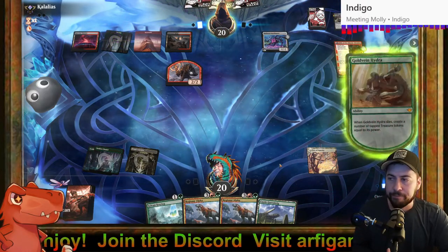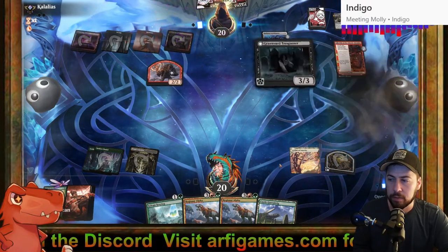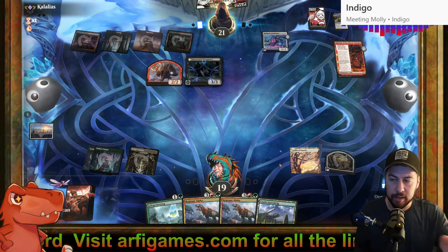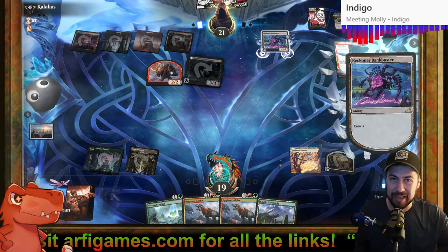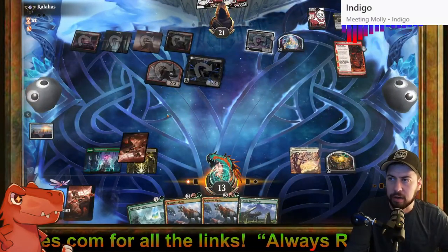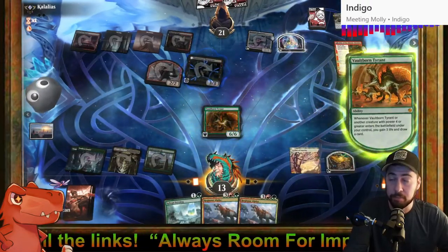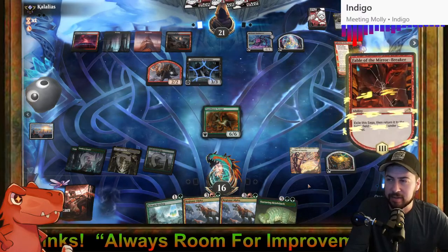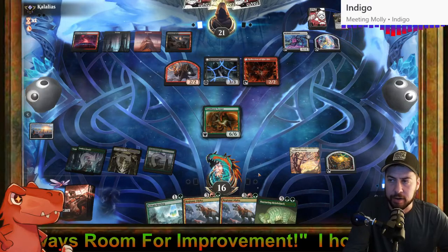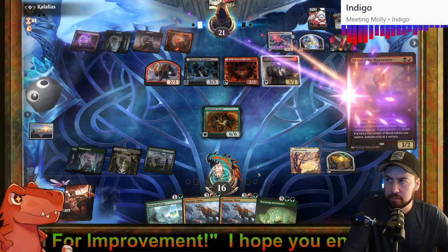Fatal Push — good. Will we draw it? Happy that I can play Regisaur Alpha on turn four and activate Castle Garenbrig's ability, but I can't get that one source of red without Jetmir's Garden. Galta, Galta, Galta — oh, that's the Vaultborn Tyrant! Turn four Vaultborn, gain the life, draw a card. Yes! Hopefully they don't have exile effects — exile effects are never fun.